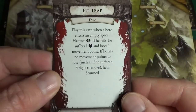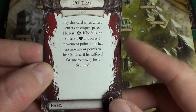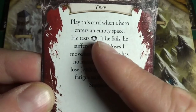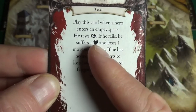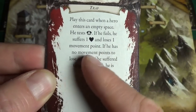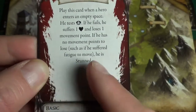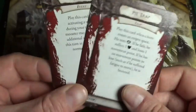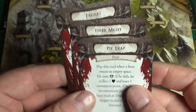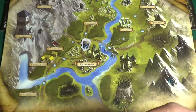...and a Pit Trap - we haven't seen that one. Play this card when a hero enters an empty space: he tests awareness. If he fails he suffers one damage and loses one movement point. If he has no movement points to lose - such as if he suffered fatigue to move - he's stunned. So remember to play that when the Overlord could have an advantage. These three cards will be the starting hand.